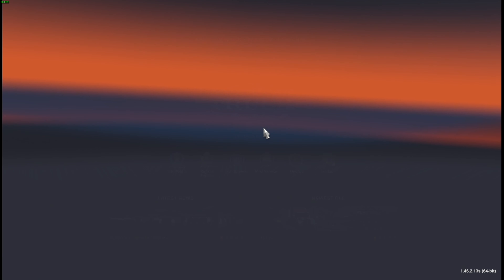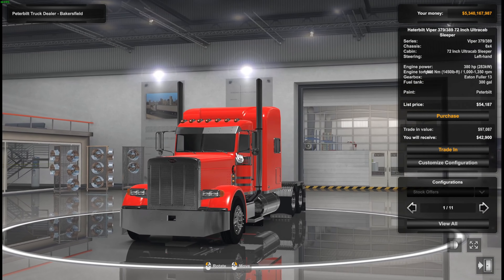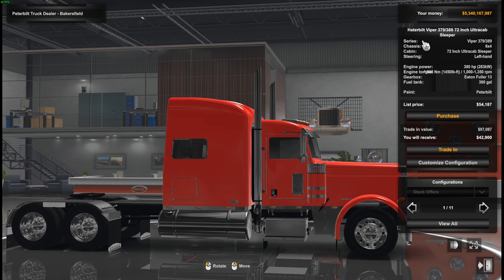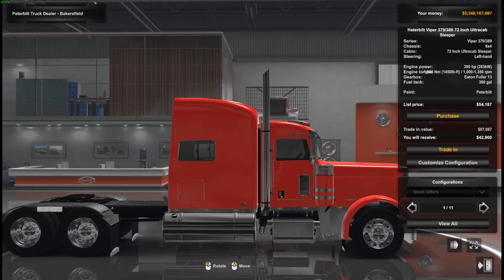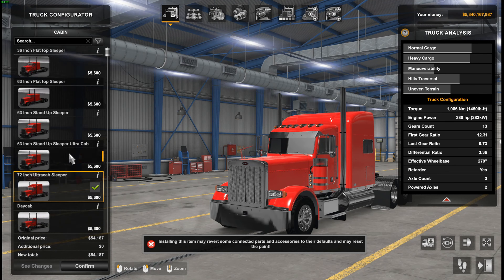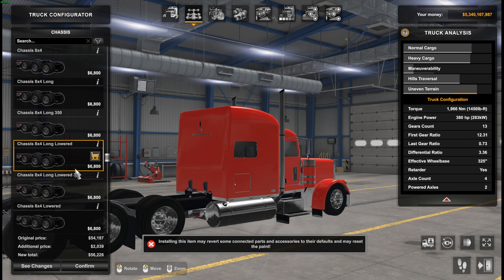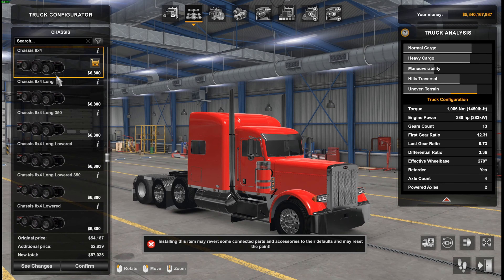Jumping right into the game — coffee's ready, and I did take a whole bunch of mods out from the last video. We are here in the Bakersfield Peterbilt and you can see it gives the Viper vibes — it says Hydrabilt Viper. Again, I don't want to speak for it definitively. It's going to look a little goofy here in the shop, but there are tons and tons of customizations. A whole bunch of different mods came together to put this together — a lot of options, a lot of chassis choices.